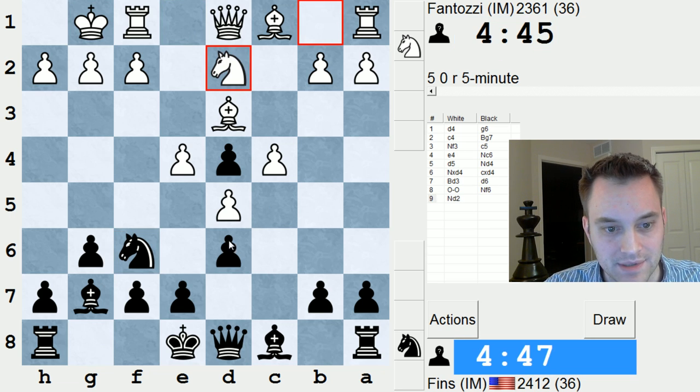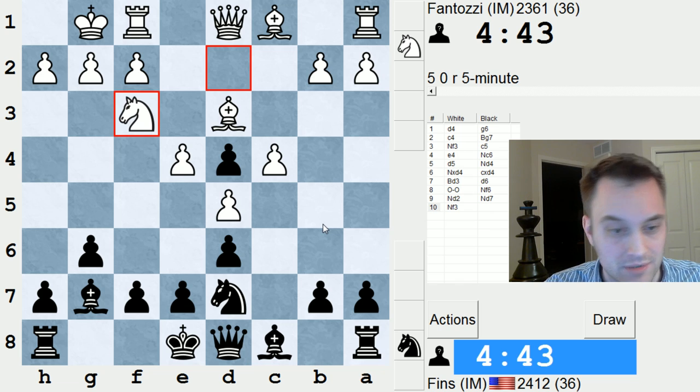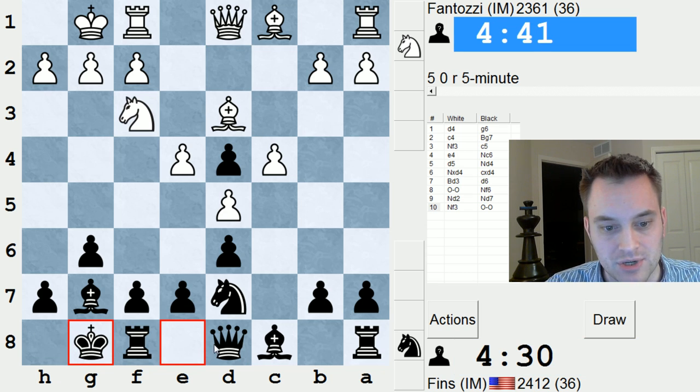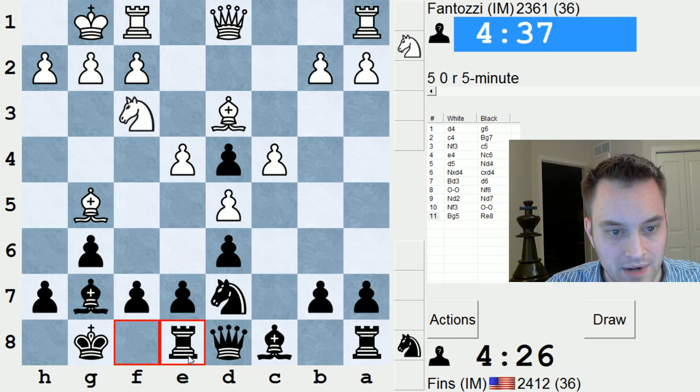I had a game against this guy Krupp recently, and we had almost the exact same position — it might be the same position, in fact. Do I play Knight C5, or something else? Knight C5 — they might go B4. There's one slight concern I have here, so let's just Castle.